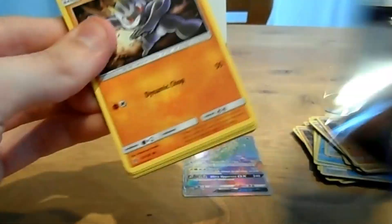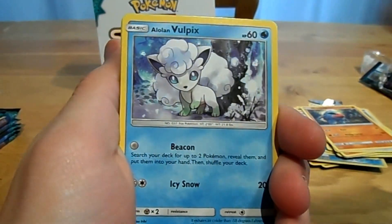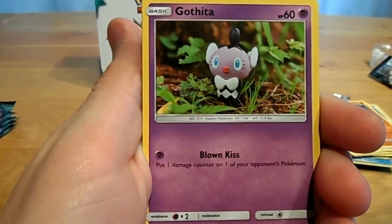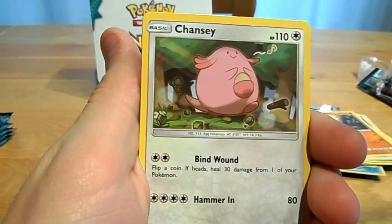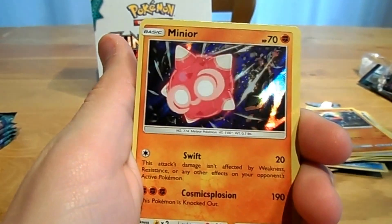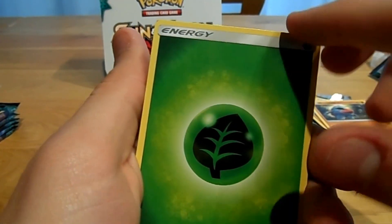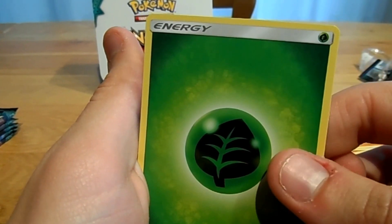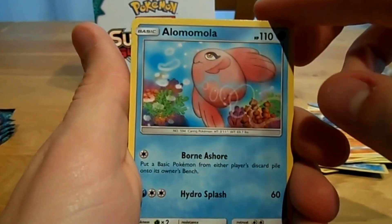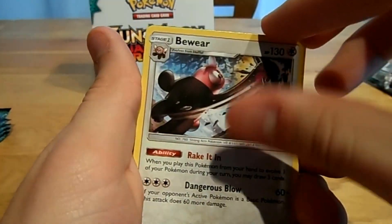Another pack starting off with Machop, a Fletchling, an Alolan Vulpix, a Gatita, a Chancy, a Reverse Probopass, a Minior — the same as we saw in the Pre-Release Kit — a Reverse B4, a Grass Energy, an Alomomola, a Beware, and a Brooklet Hill.